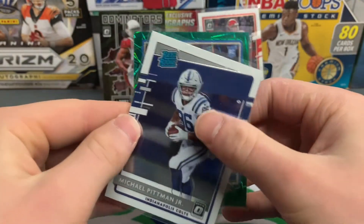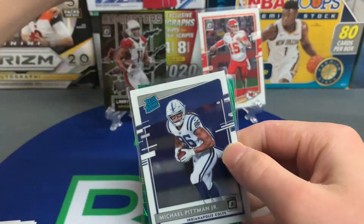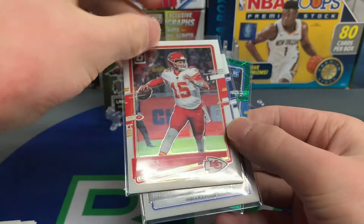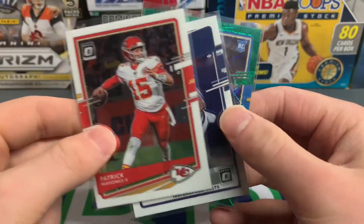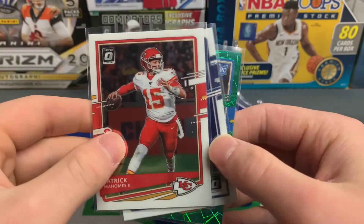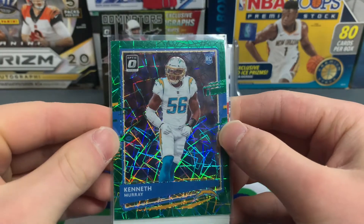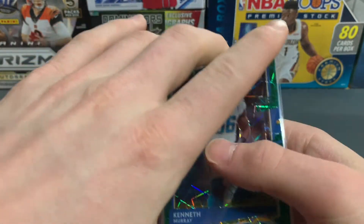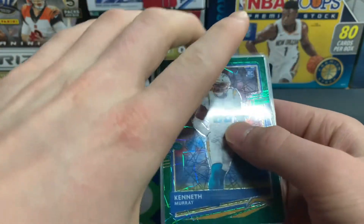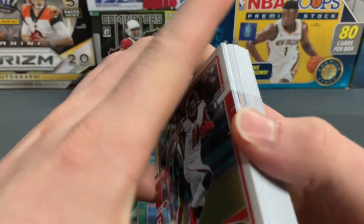We got a green velocity rookie card, the Michael Pitman rated rookie, and the Patrick Mahomes — those are probably the three best cards. I'm pretty happy with this. We got a rated rookie, Patrick Mahomes, and a green velocity rookie card. That's pretty sweet. Let me know if you guys have ripped any Optic yet — this is my first time on the channel.